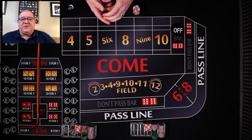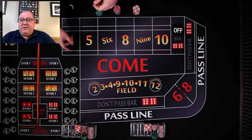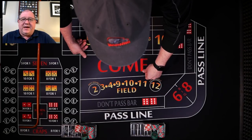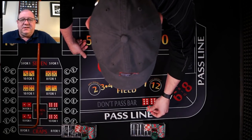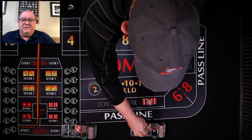You can shoot first, but I want to be on the don't pass on the come out. Can I be working on the come out? Absolutely. Don't pass $5, and place the 6 and 8 for $6 each, working.